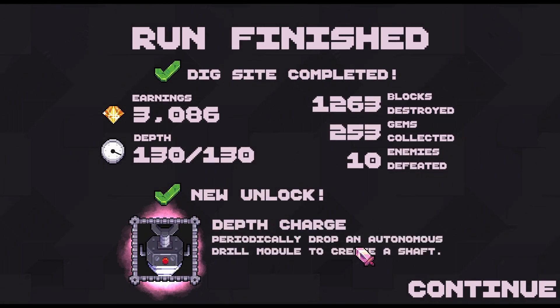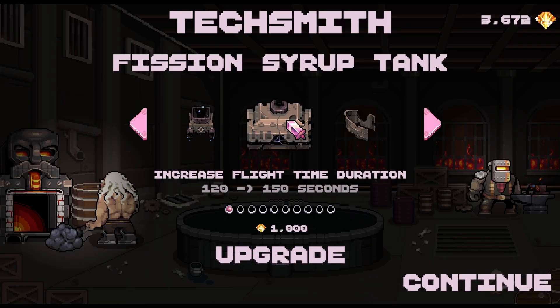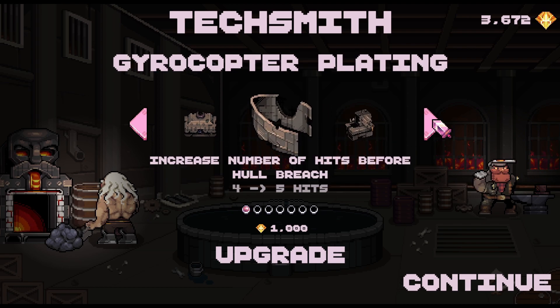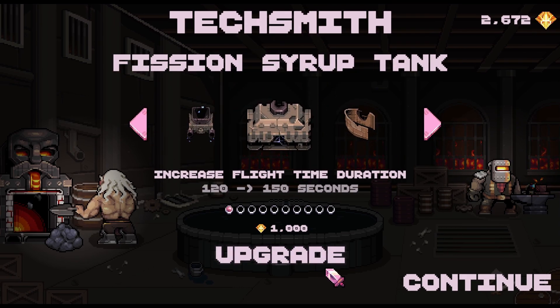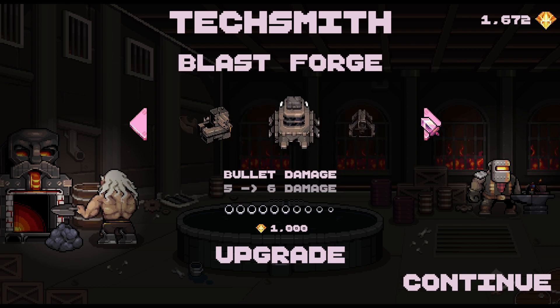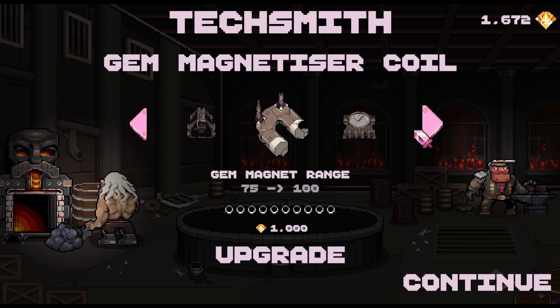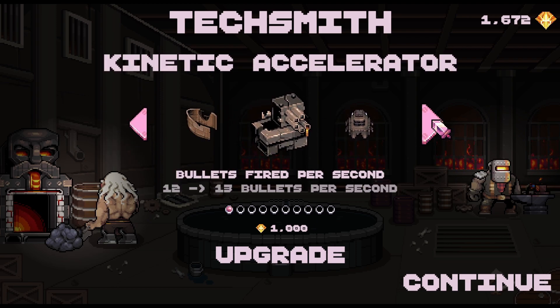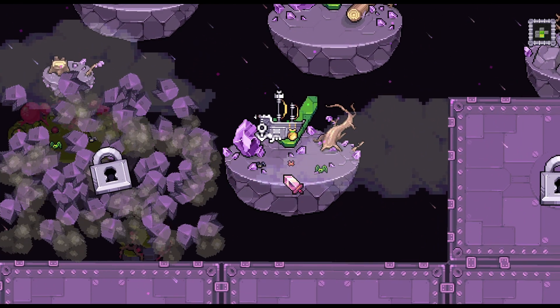Depth charge. Apparently drops an autonomous drill module to create a shaft. Oh, that's pretty neat. Increases flight time seconds. Increase number of hits — that could be much needed. Fire bullets per second. Bullet damage. Bullet range. I think I'd rather have the bullet damage at the moment, and then we take the per second later on.